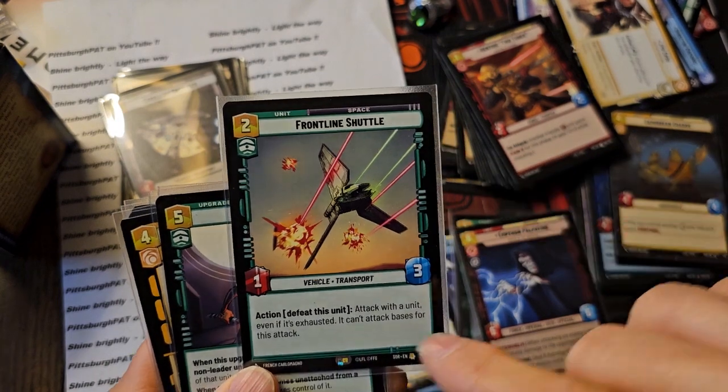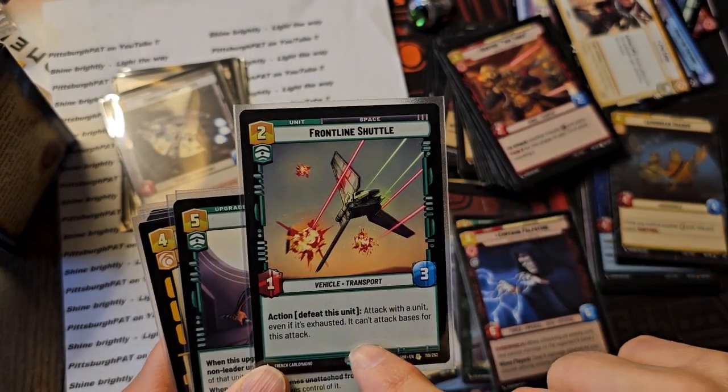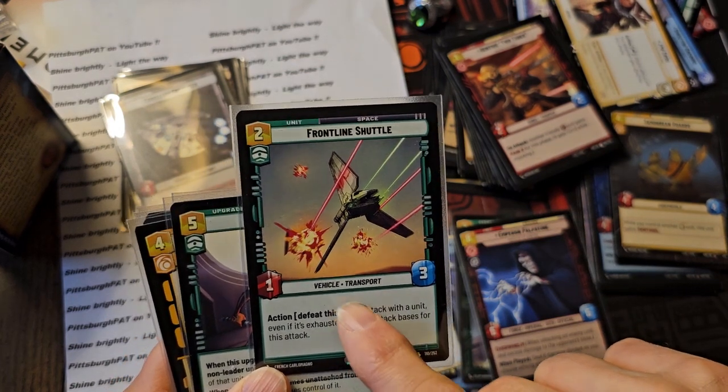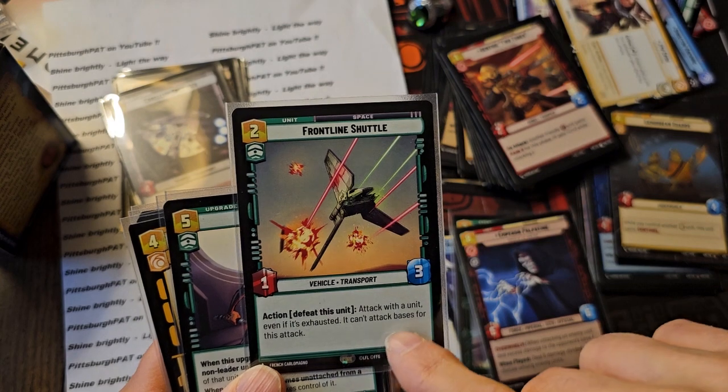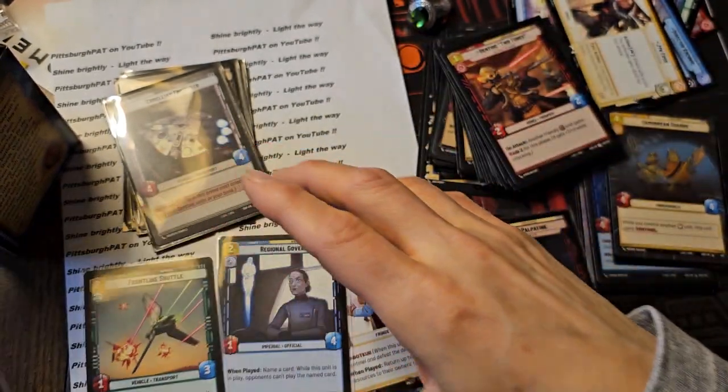Frontline Shuttle. It only costs two. Obviously it's a space unit, and that's a big deal. Attack with a unit even if it's exhausted after this is defeated. But it can't attack bases. So that's still pretty good.